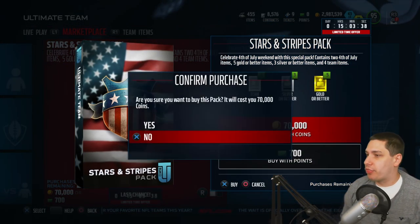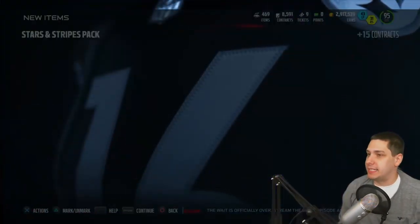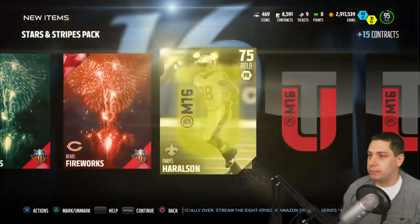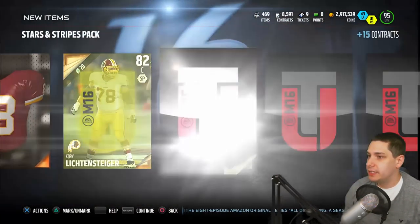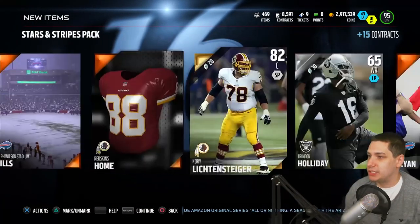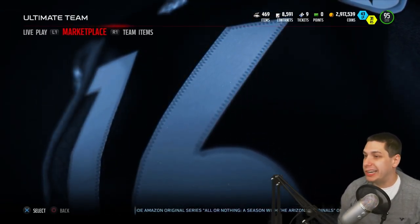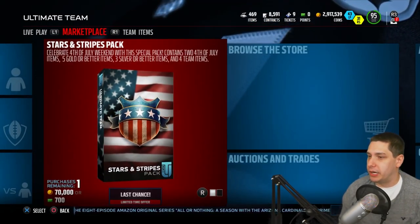Third pack — I know we can pull something amazing. Jared Cook was actually a nice pull, I'm really happy about that one. We get another two collectibles here and it's kind of the garbage pack — just a bunch of trash in this one other than the collectibles, unfortunately. A mediocre pack there, but we've still got three more. We've got the free ones and one more we can pull with coins.